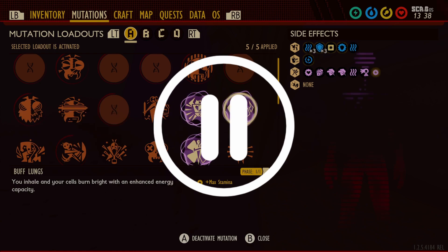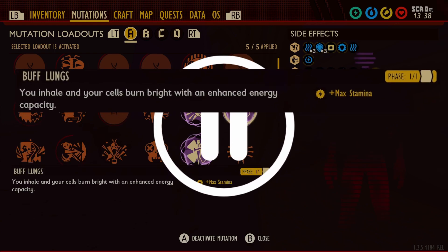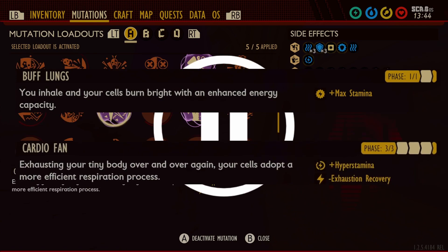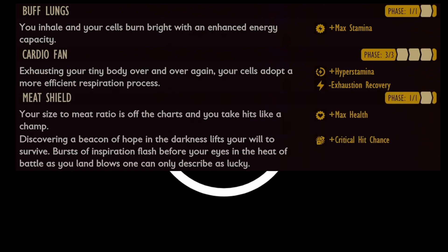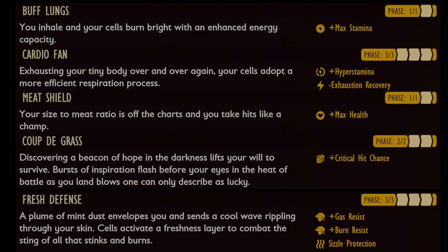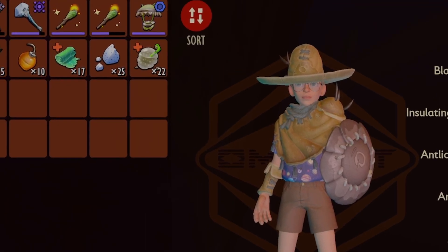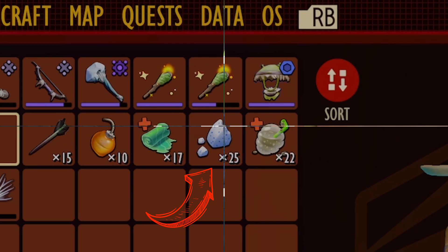My last two selections are focused around stamina: one being Buff Lungs, which increases your stamina by 50, and the other being Cardio Fan, which does two things — increases your stamina regeneration by 20% and reduces cooldown time to recover from exhaustion. These two are important because I'm going to be swinging a heavy mallet around a lot. All of this is paired with the Antlion Armor, which grants you a 75% sizzle reduction per piece, and the Insulating Larva Spike, which is an additional 50% sizzle rate reduction, plus some Mint Shards in case things get too hot.